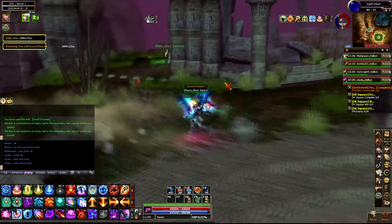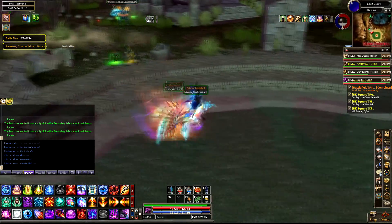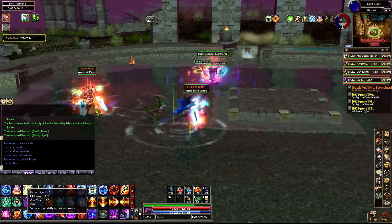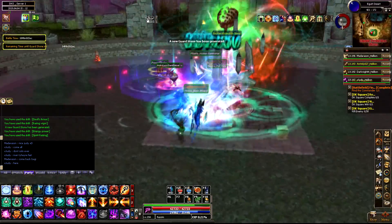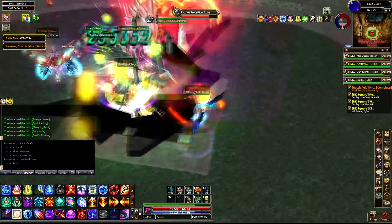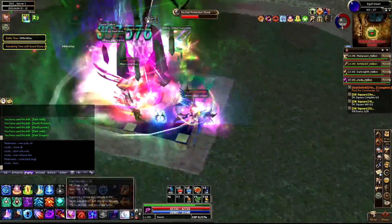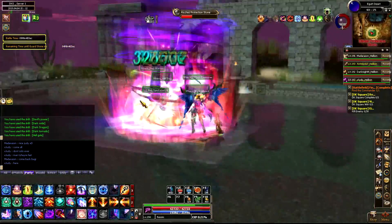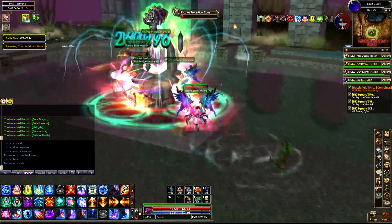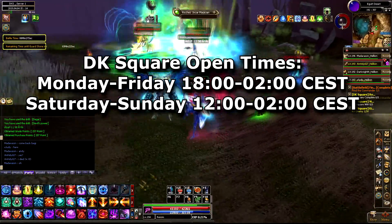The tenth change is that everyone now has the same costume and look, which I actually really like, because it means you can't see the gear the other player has or even know their name. Depending on which side you're on, you'll either get blue DK wings or red DK wings. The eleventh change is the stone buff I already talked about, and the twelfth change is that DK Square is now only open during certain times.